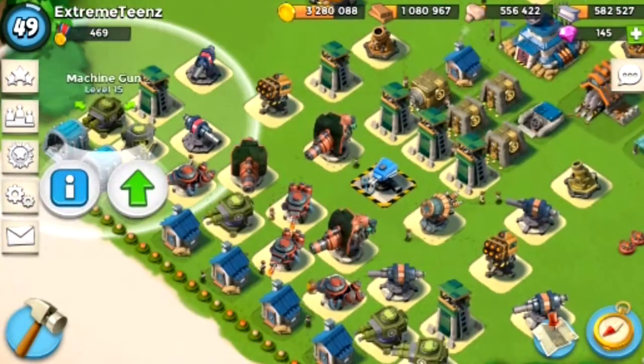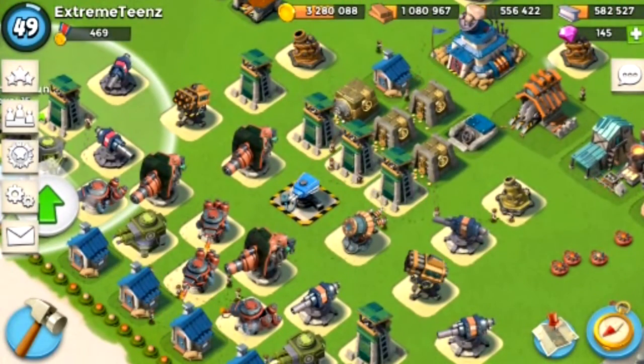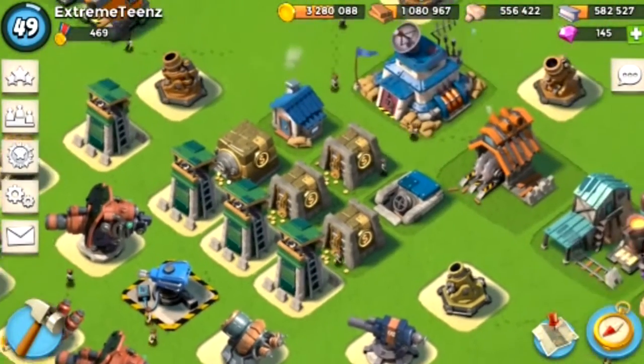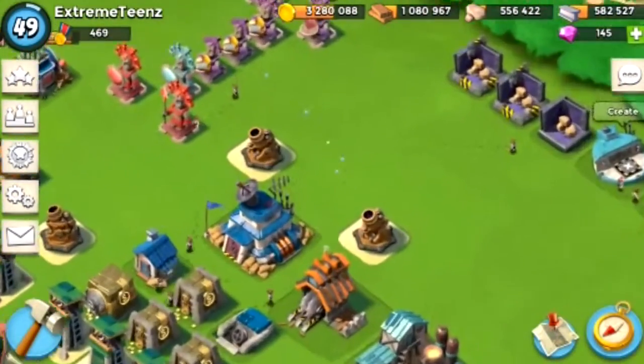And then behind that you have your prototype rocket launcher, shock launcher, boom cannons. Right behind that you have the rest of your sniper towers and cannons, and then resource buildings, and then mortars — which don't really do anything, but they're just the last line of defense.